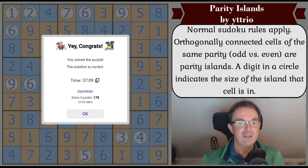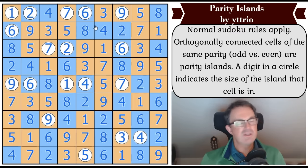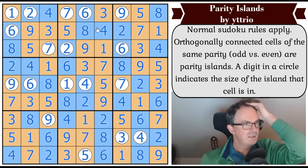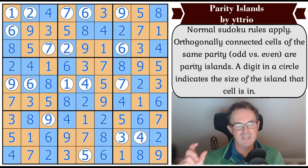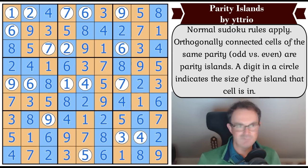How clever was that puzzle? The answer is: quite considerably clever. Parity Islands by Itrio - Itrio, take a bow. He does wonderful loop puzzles as well - parity loops type things. This is just another magnificent example of a simple rule set executed with just massive aplomb. Let me know in the comments how you got on - I enjoy the comments especially when they're kind - and we'll be back later with another edition of Cracking the Cryptic.